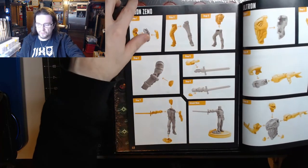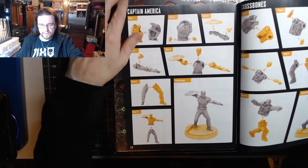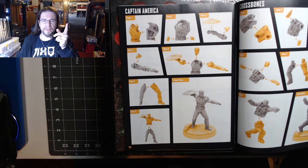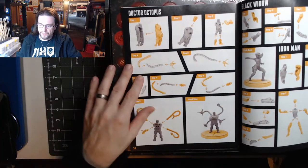Baron Zemo is the one with the sword. Ultron. Captain America. Crossbones was the other guy — I should have recognized that one. And Doc Ock, Iron Man, Black Widow.